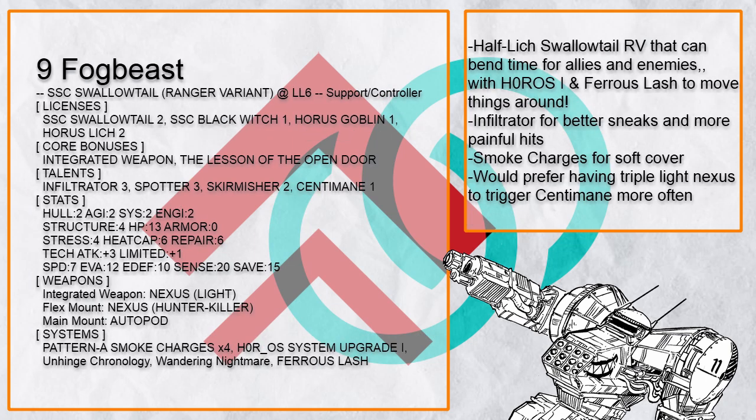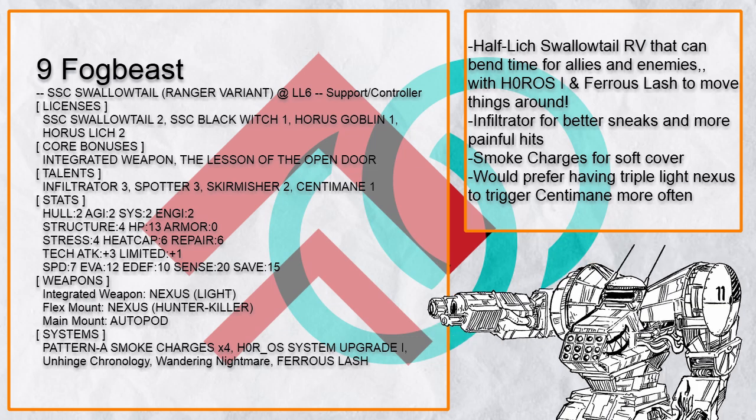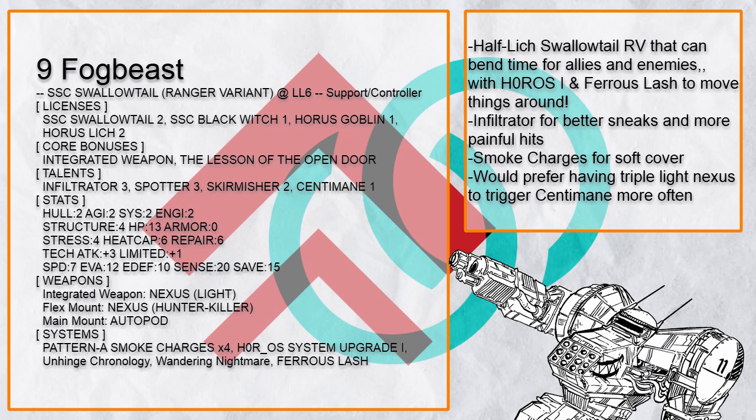Lastly, there's Fogbeast — a half-Lich Swallowtail RV with Unhinged Chronology and Wandering Nightmare to bend time for both allies and enemies. With Horo S1 and Ferris Lash to move even more stuff, and smoke charges are always good. I would recommend having Triple Light Nexus instead though, as that makes triggering the Senti main way more easily.